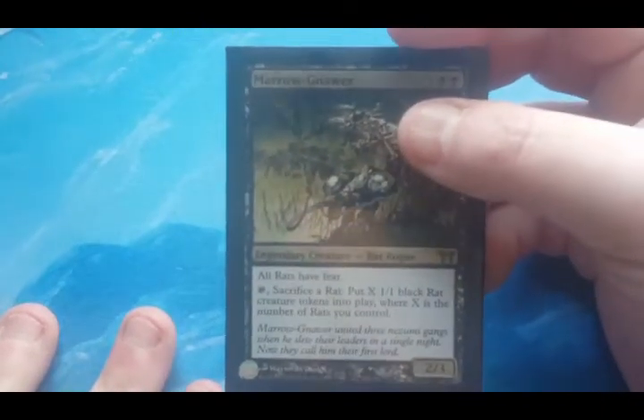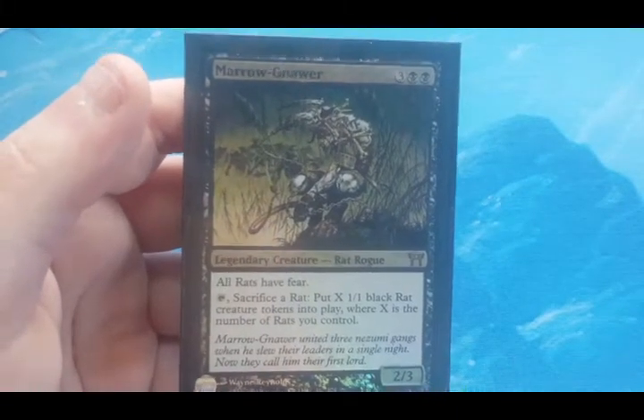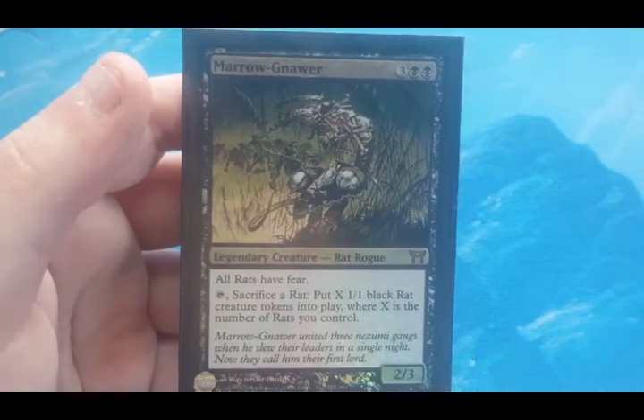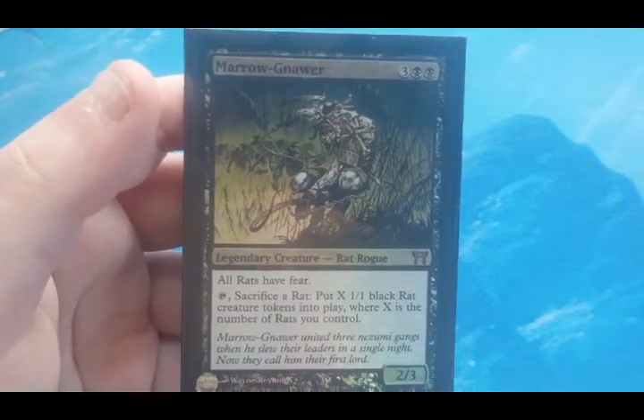For those of you who don't know who Morrow Gnar is, it came from the Mystery Boosters but also originally from the Kamigawa block. It is a 5-cost 2/3 rat that gives all rats fear. You can tap him, sacrifice a rat, and put X-1/1 black rat tokens into play where X is the number of rats you control.